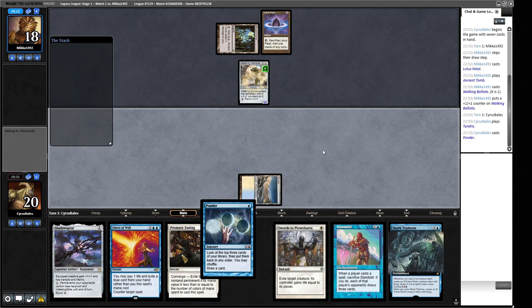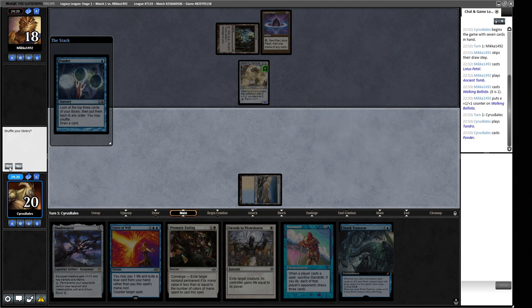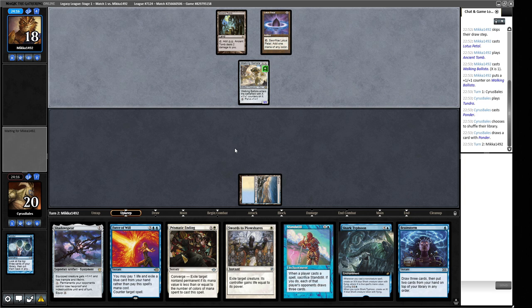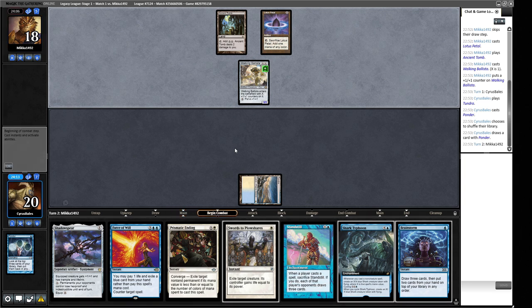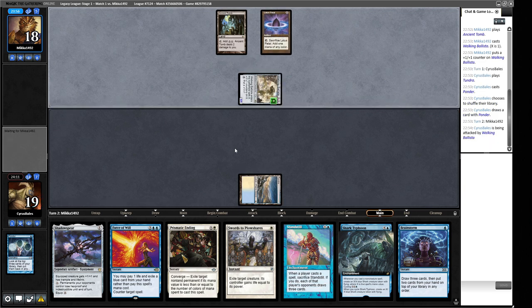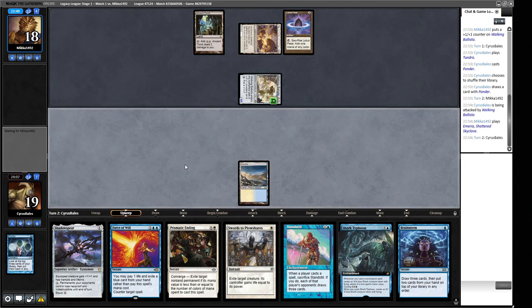Let's try to find something good with the Ponder. We've got a land and a Dreadnought — I think we just take any order and do it again. We get a Brainstorm for next turn. If we can clear the board and drop a Standstill that's good, but it's probably just going to force a Force of Will. The Shark Typhoon is probably better because it can take back the Initiative. They just have the Walking Ballista and nothing else, which is pretty good for us.